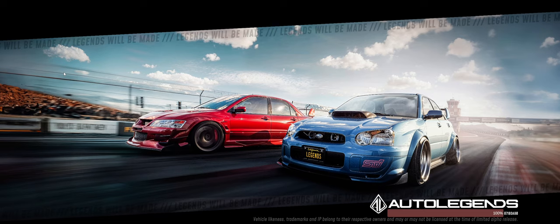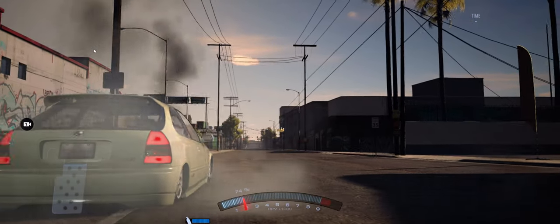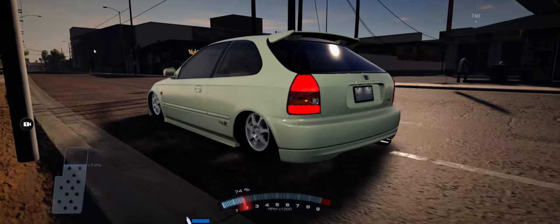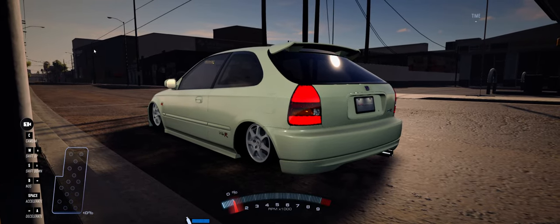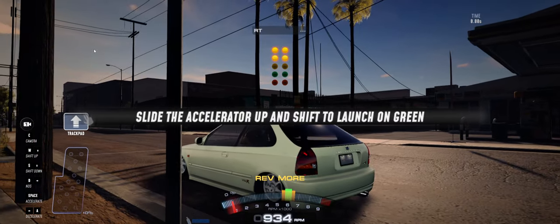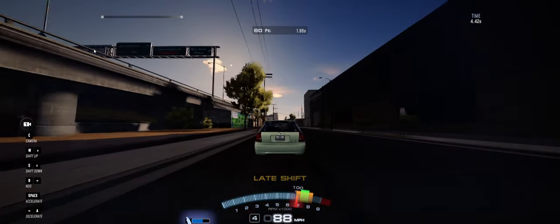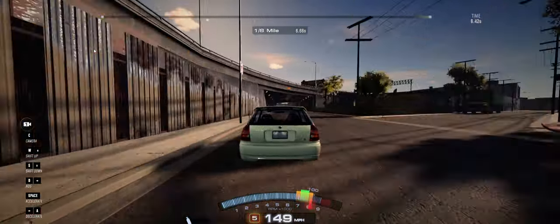Let's do another run. I think 9.66 is probably my cutoff with this setup. I'm sure there's other people that can do better with just some more tweaking. On my computer setup, this is probably the best I'm going to be able to run. I'm going to try nitrous in third instead of fourth. We're going to run through, cross the finish line — do I go faster or slower using it in third?